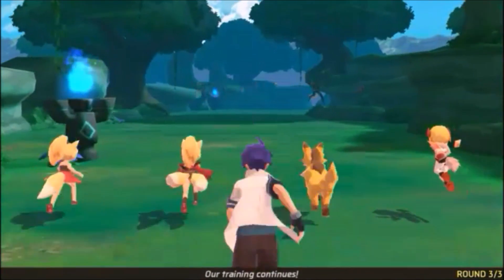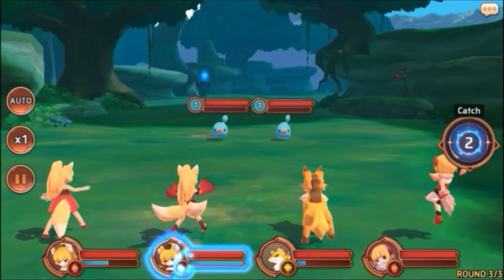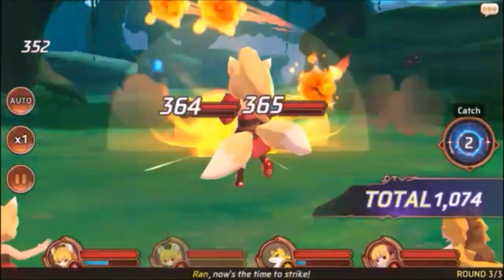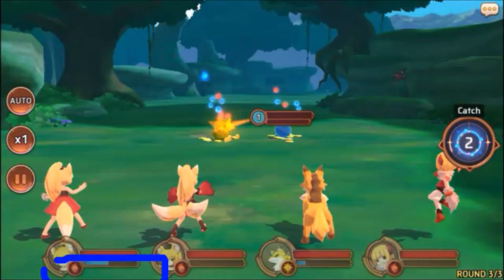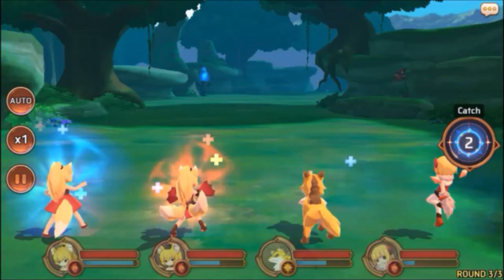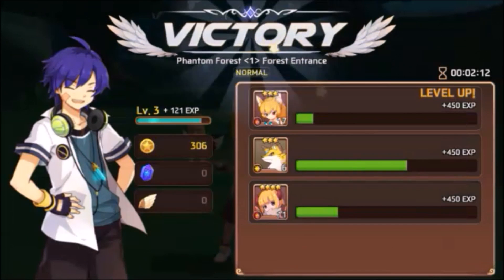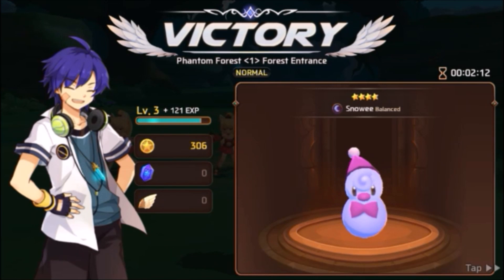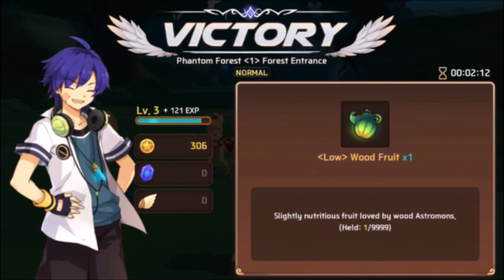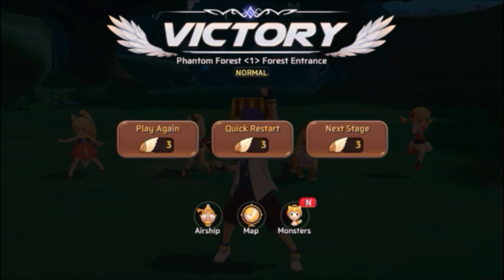You see how the second monster there — that's my friend — has the blue thing? That's the special move. To activate it you kind of click on it and then slide up, and it activates the special move. To charge it you gotta fill up the blue bars. The red bar is their life of course. For some reason it vibrates every time you finish the game — I gotta check that out. It shows you victory, shows the monsters, shows the monster you captured, the time how long it took to finish the battle. When you open the chest it gives you a little something. You can hit play again, do a quick restart, and then go to the next stage.